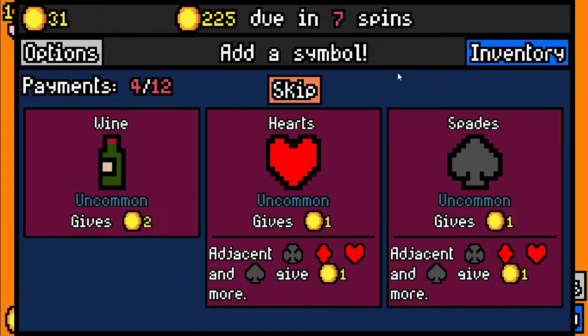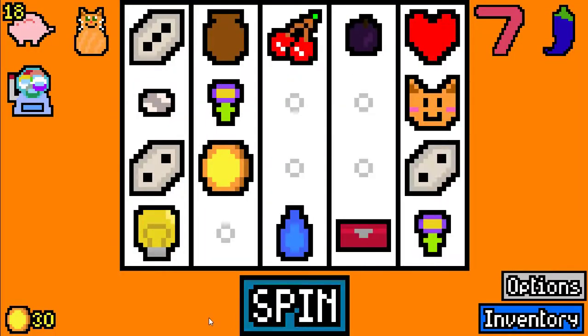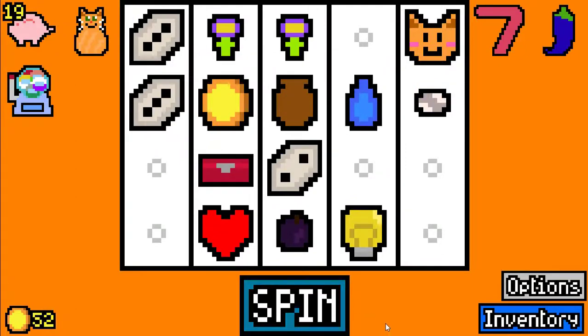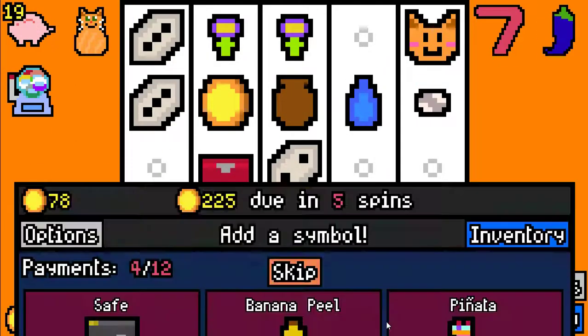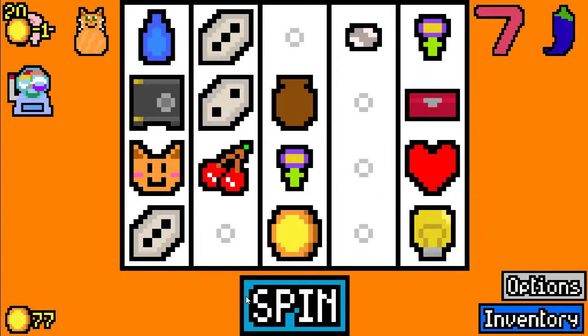The symbols we have right now aren't that good in our first spin so we are going to skip. And for the item we are going to choose the capsule machine because it is incredibly powerful if we can get enough capsules to spawn. Over here we are going to skip again because these are really bad items, all common. We need more flowers and rain in order to make that combo go. We are going to take the dust safe because if we can get the lockpick we can open it up pretty easily.